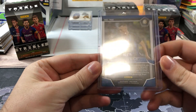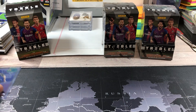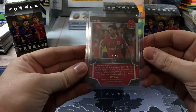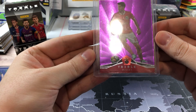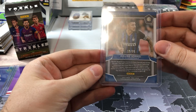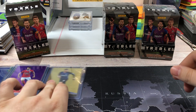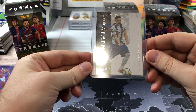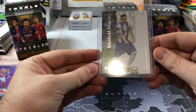Next I received a blue variant numbered 3 out of 75 — Ivan Perisic. Then there's a purple variant base, 28 out of 49, which is PZ. After that, a gold variant numbered 19 out of 25 — Mauro Icardi.